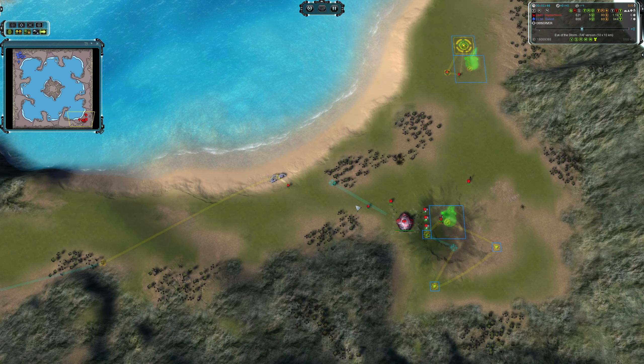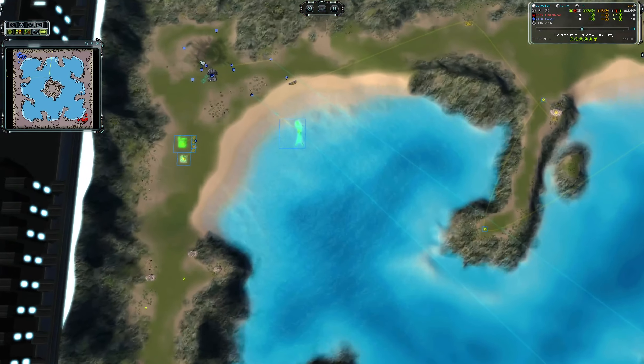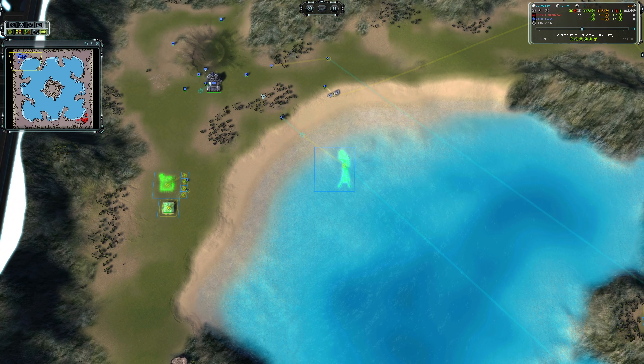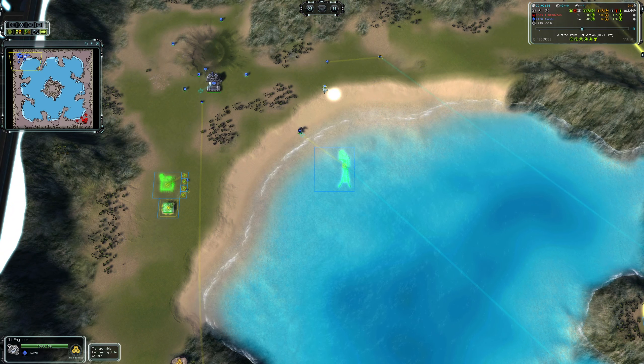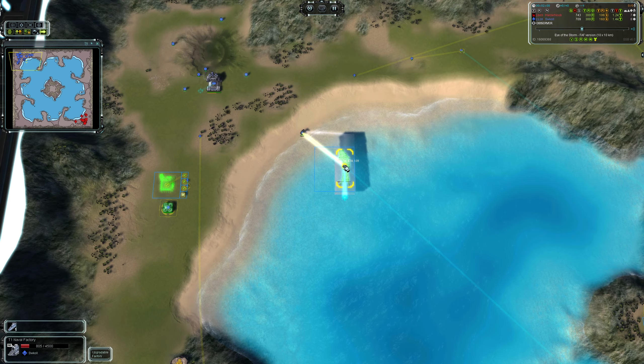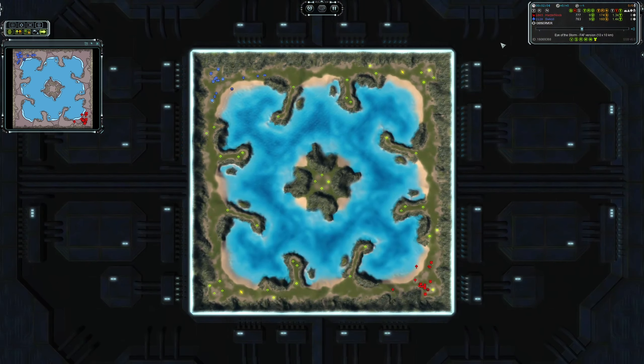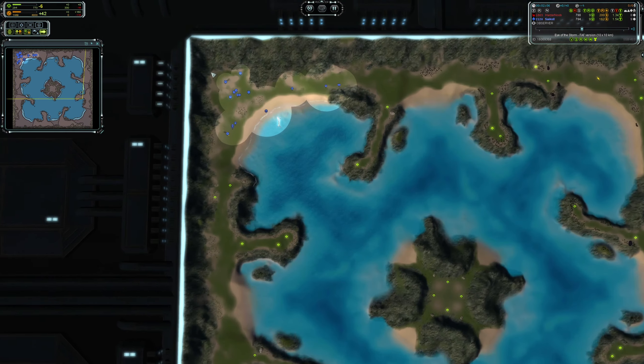HasANoob sends his first two engineers out to the hydro, his third to reclaim the rock, and he's got his rally points set out for his engineers. Swakul's next plan after the hydro is timed well — he's going for the harbour.